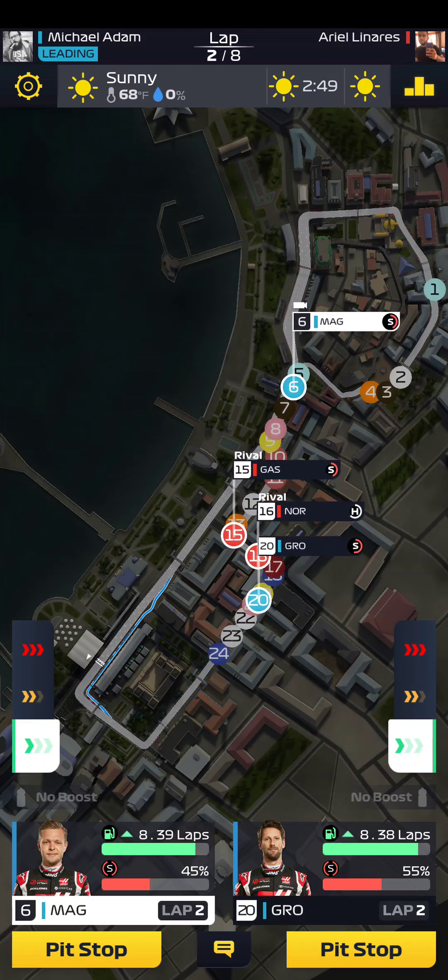Alright, we're going to run him into the pits. Magnuson is rocking and rolling — way ahead. Let's get some new soft tires on him. Let's slow down Grosjean. Remember, we're trying to conserve fuel for the end of the race, and we're going to zoom ahead the last lap or two, depending on how many laps we have left in the tank.